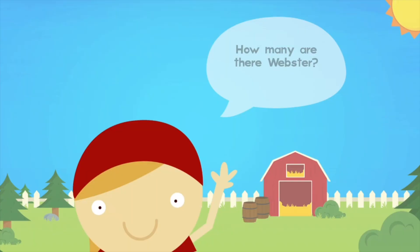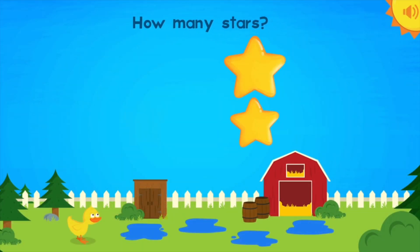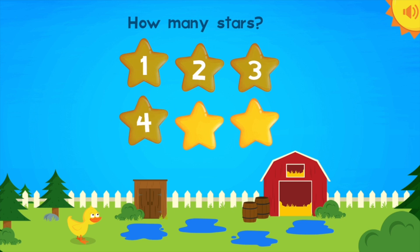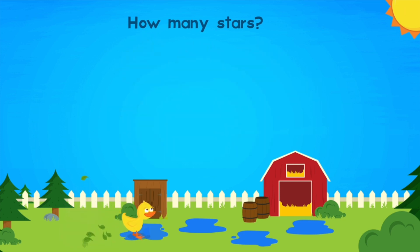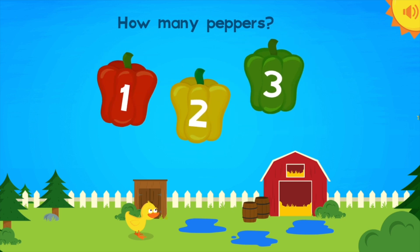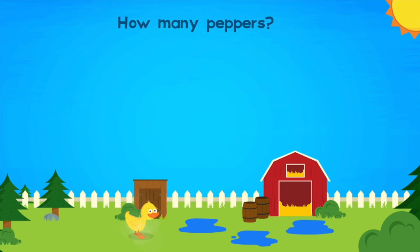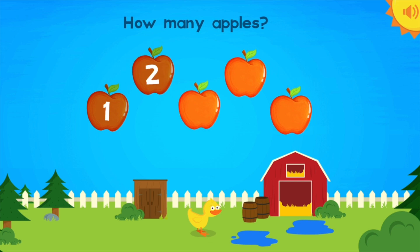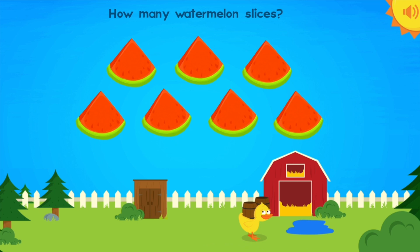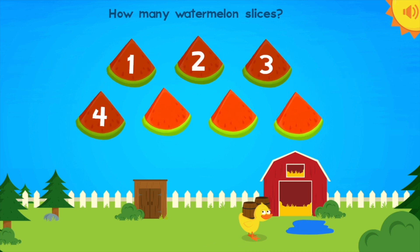Webster! Let's do it! How many are there, Webster? Off to the barn! How many stars? One, two, three, four, five, six — Six stars! How many peppers? One, two, three — Three peppers! Yee-haw! How many apples? One, two, three, four, five — Five apples! How many watermelon slices? One, two, three, four, five, six, seven — Seven watermelon slices! Awesome!